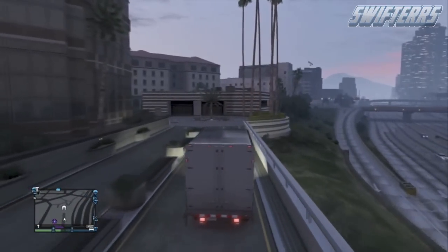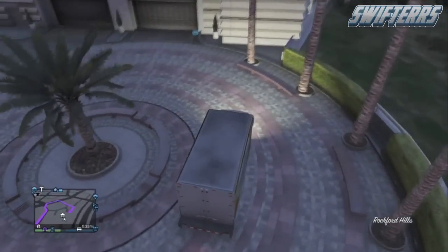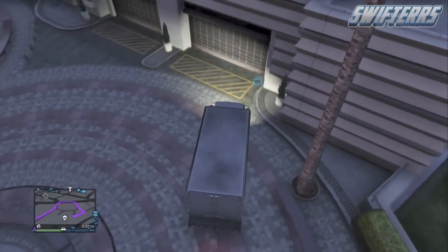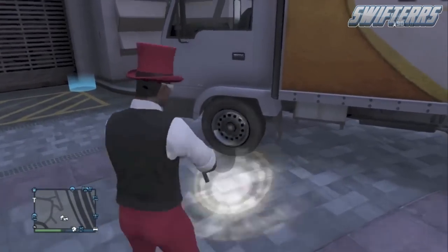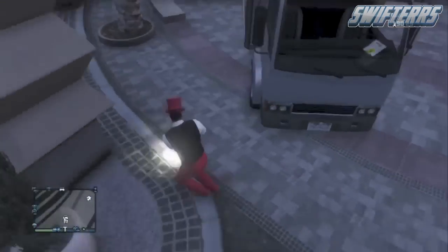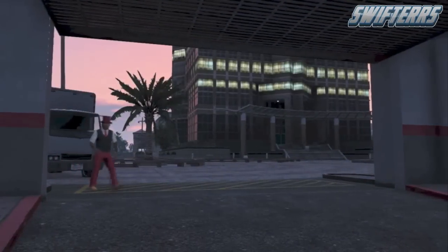The first thing you guys are going to want to do is go ahead and find the mule truck. You can do this by calling Pegasus and requesting it for delivery. Once you get a hold of that mule truck, take it over to your apartment. This works with the majority of apartments. Park the mule truck right outside of your garage and shoot the front two wheels. If the glitch doesn't work by only shooting the front two wheels, just shoot all of the wheels out of the mule truck, then walk inside your garage.